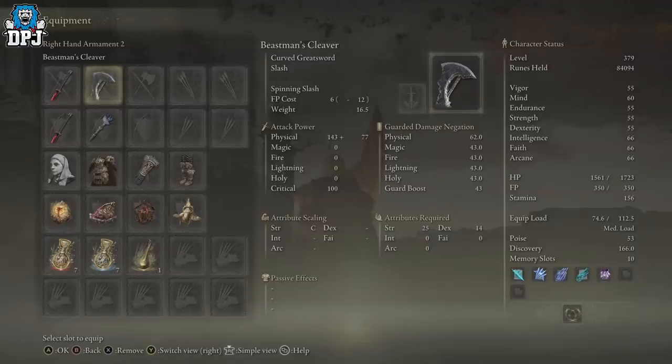It doesn't have any unique weapon art — it has the spinning slash we see on so many weapons, meaning you can put an actual ash of war on it if you want. I just want to get every weapon in the game, which is why I've been farming for this for hours.